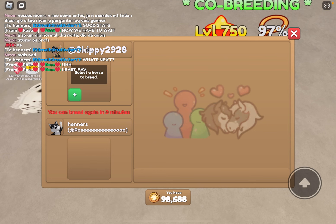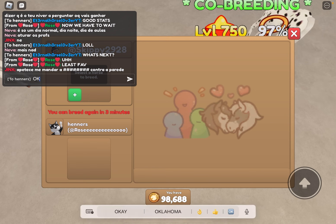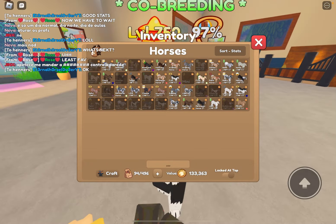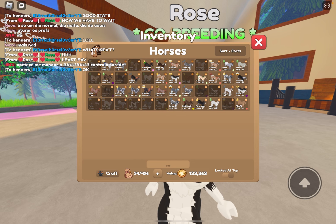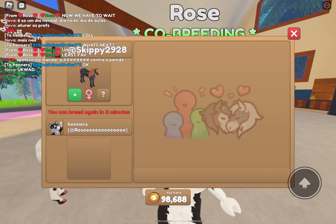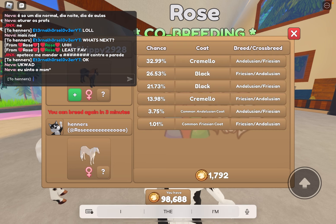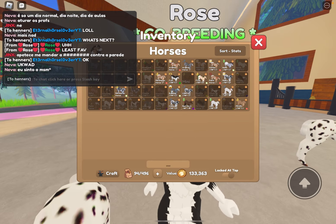We are now going to be doing least favorite. I know there's three minutes but we just wanted to plan it. This should be interesting, so let's put in our least favorite horses. My least favorite has probably got to be Cheese — I'm sorry, but Cheese is actually a bit creepy. He's interesting, he's very cute. Let's just see what she puts in. Wait, they're both girls — that's her least favorite.